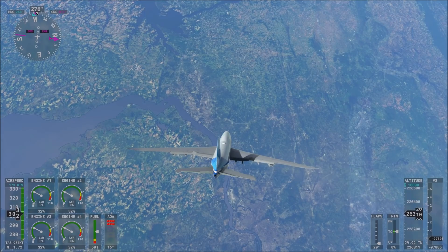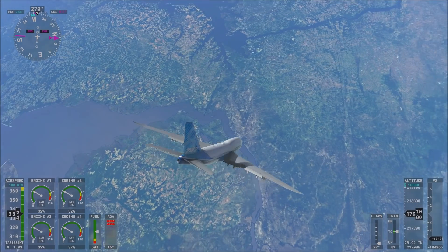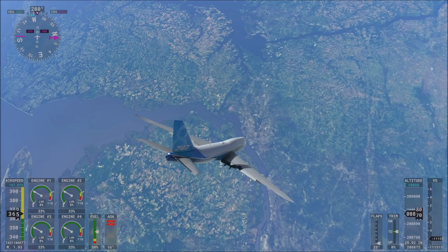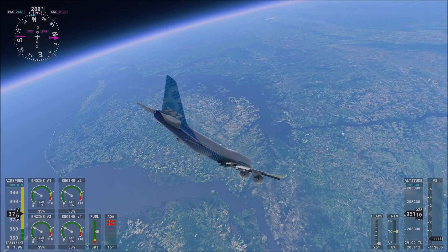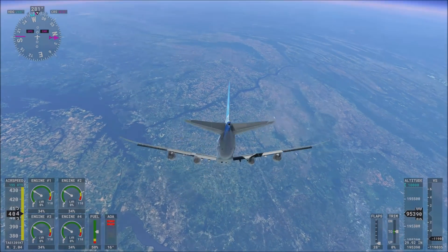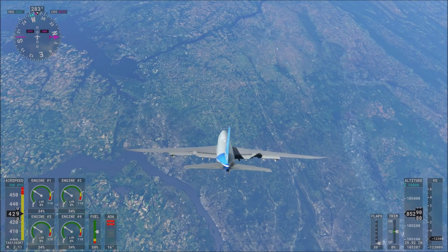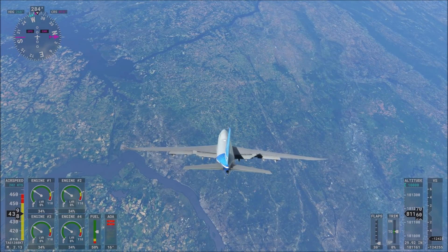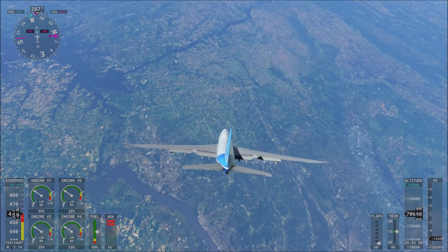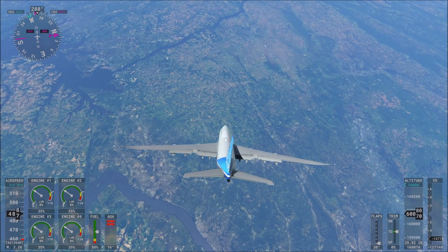If you look in the bottom left corner, you can see the speed of the plane — it's already at supersonic speeds. It took me a lot of attempts to really try this, but most of the time I was able to get the plane to around Mach 3. A normal 747 is not supposed to reach speeds of Mach 3 — it's not even a supersonic airliner. So we're definitely pushing the 747 well beyond its rated limits.